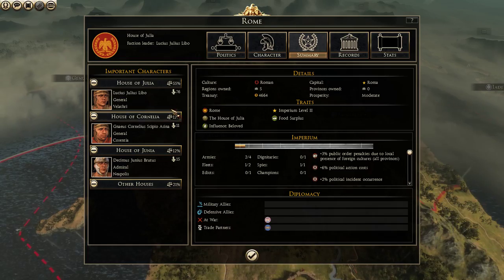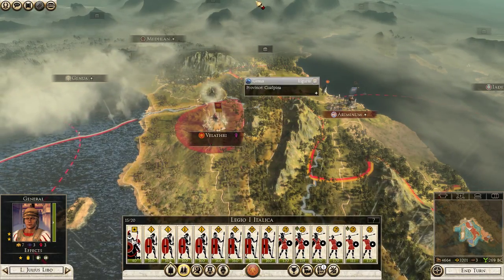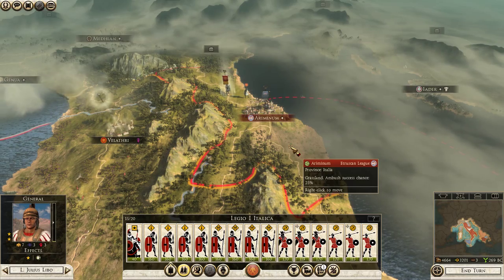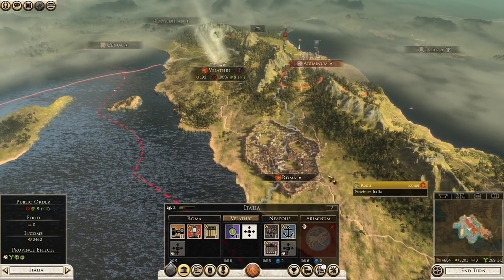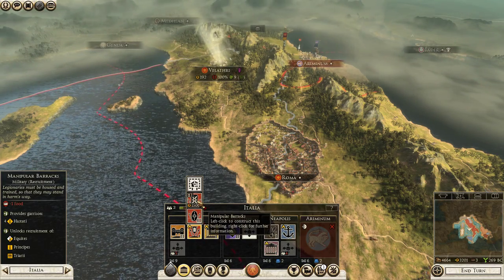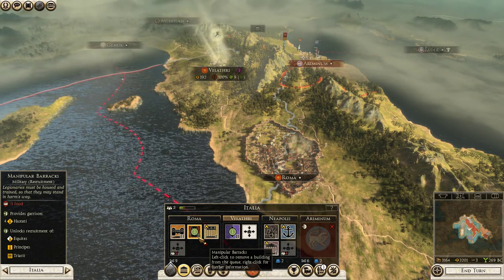We've got a little bit of money — let's see if there's anything we can do with it. Research-wise, we have one more turn until that civic research is done. Let's go ahead and order the army to march closer to Ariminium. We also have the ability to do some expansion. I'm going to go ahead and upgrade the barracks in Rome — in three turns the province of Italia will be able to put out better units, which is very handy.